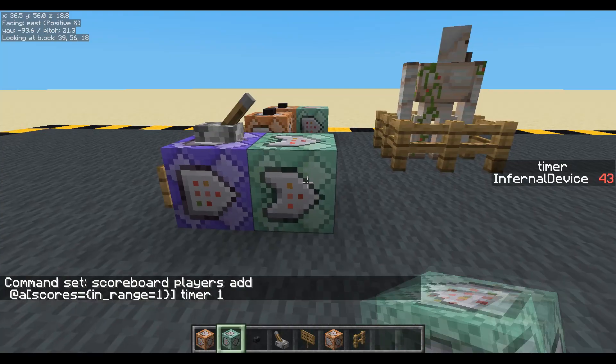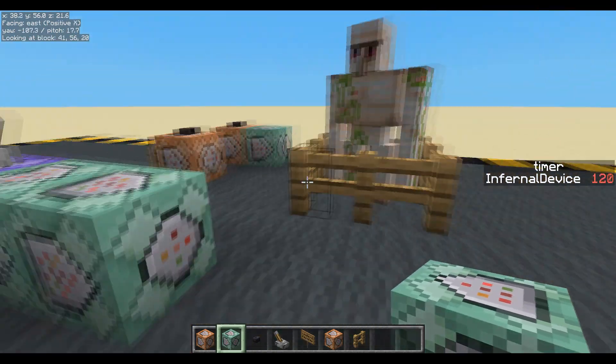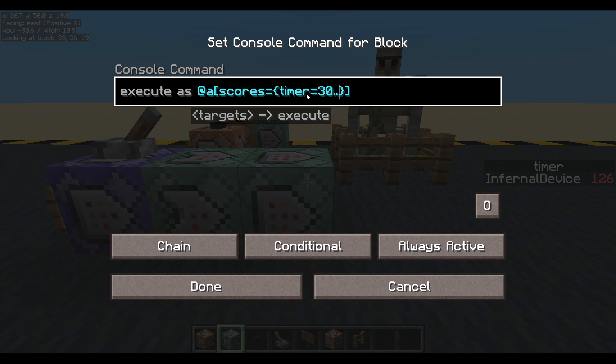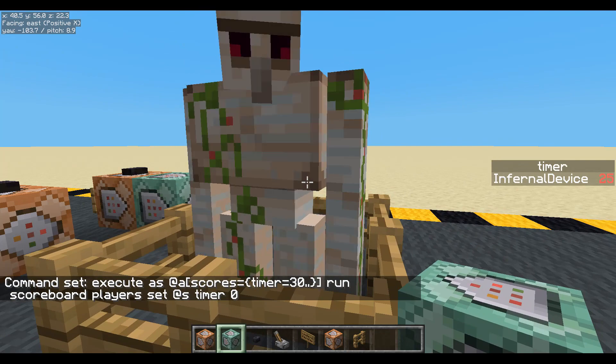We'll make this conditional even better — the only thing that's running is this one command, and if this one command passes then it will start doing the rest. Now, obviously we don't want the timer to just keep going up, so we'd better put a reset in there. Execute as all players whose timer equals 30 or higher — just to catch it if it does go higher — we will run scoreboard players set that player's timer back to zero. Every time it hits 30, perfect.